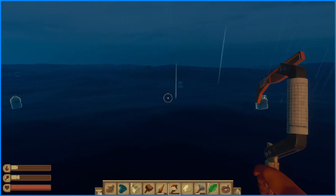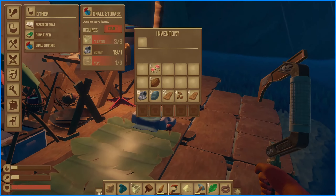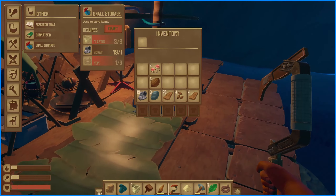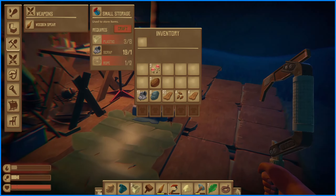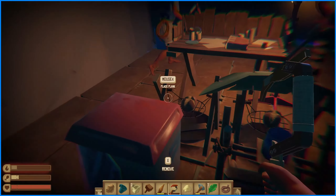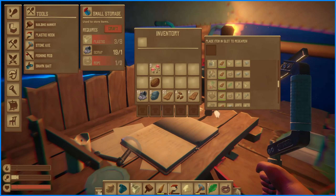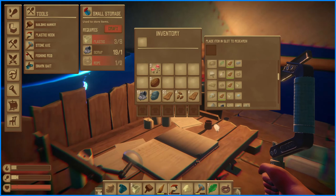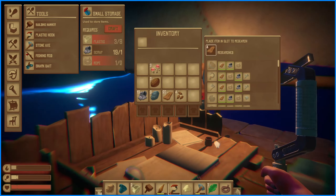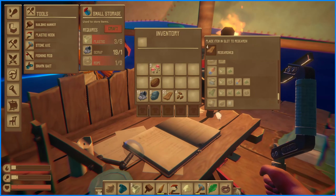Perfect. When we get to the point where we need to make bricks we should have enough to make a smelter. Also, when you're consistently picking stuff up, go to the research table and see if you can research it — it'll show you what's in gray on the right. Put that object in the research table and research it, then we'll be able to learn some new things to make.